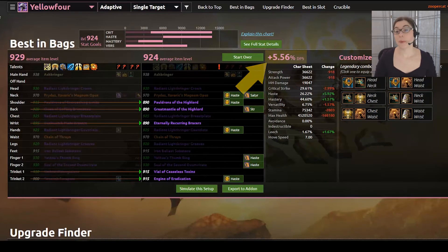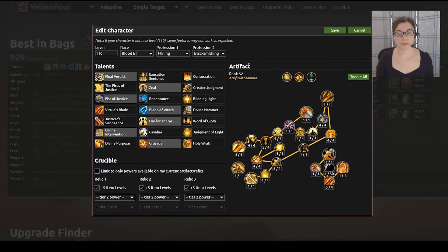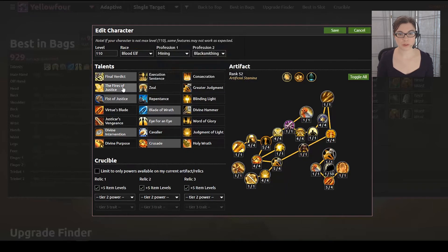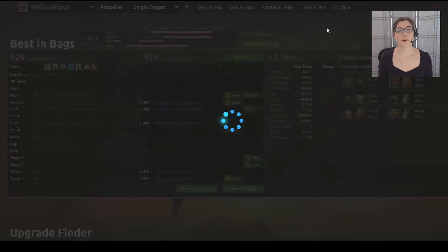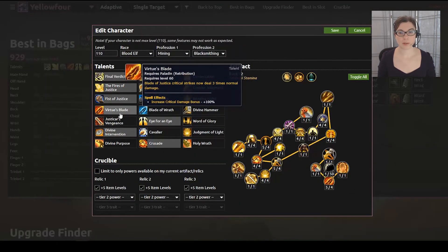Let's say he wants to try a different talent build. We go up to this menu and swap a couple of talents — we're going to change Zeal to Fires of Justice, and then we're also going to take Virtue's Blade instead of Blade of Wrath. Best in Bags is going to update because Mr. Robot is currently picking the best adapted gearing strategy. Now you can see that a few different items are being recommended, and suddenly Mr. Robot wants him to gem all crit instead of haste. If you look at Virtue's Blade, the talent, we see that Blades of Justice deals three times the normal damage, so that's probably the cause for the crit gems.